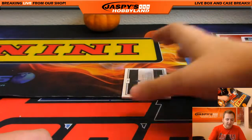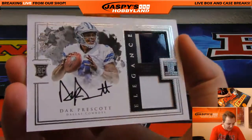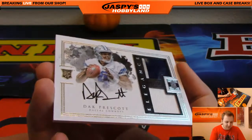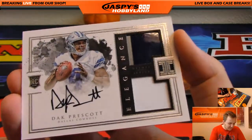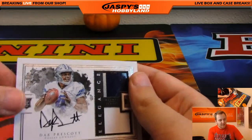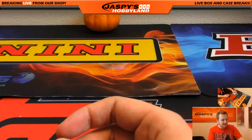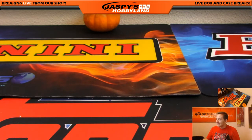And there he is — Mr. Five and One himself! Wow, 39 out of 75, Dak Prescott, Cowboys — 39 out of 75, two-color on the helmet and then a piece of the jersey, on-card, that's pretty nice. Do they keep in Romo or do they keep Prescott in? Doesn't matter who they put in — the Eagles are going to beat them! All right, that was Impeccable Football — pick your team number two, thanks everybody!